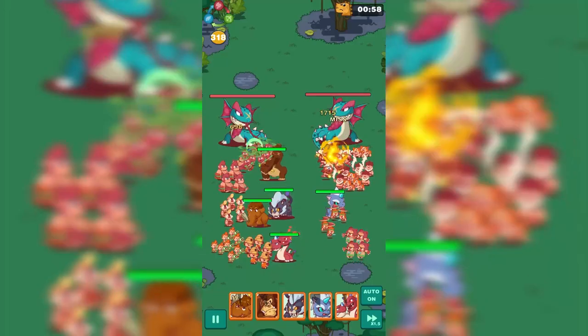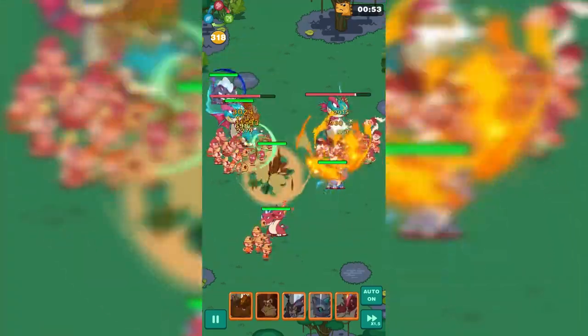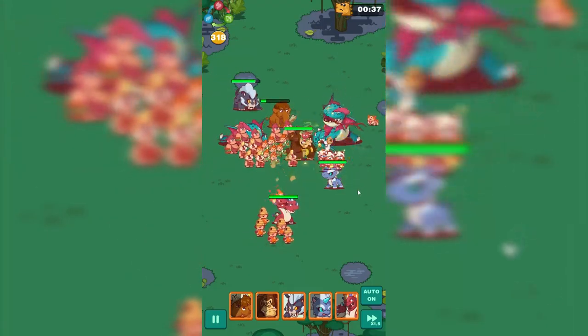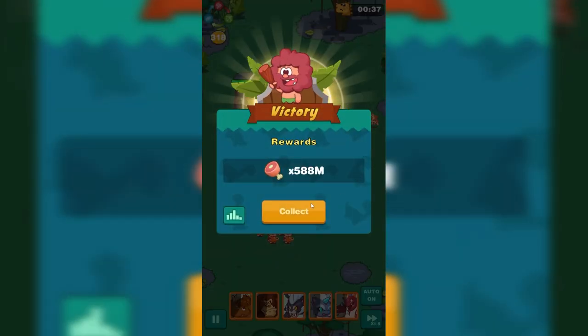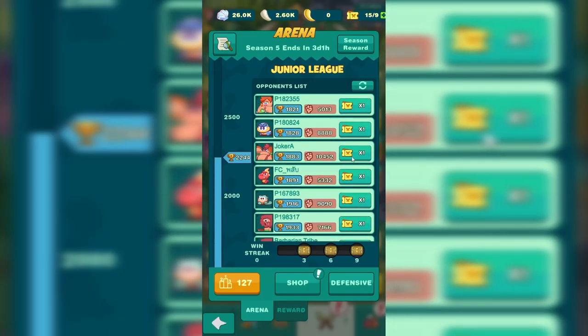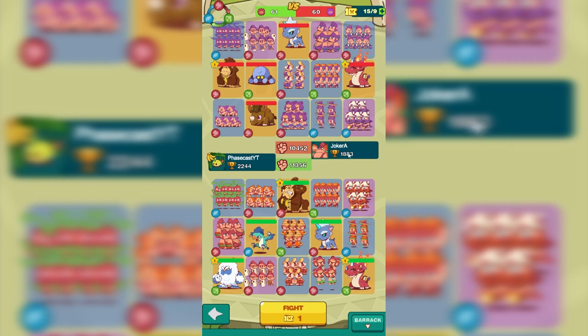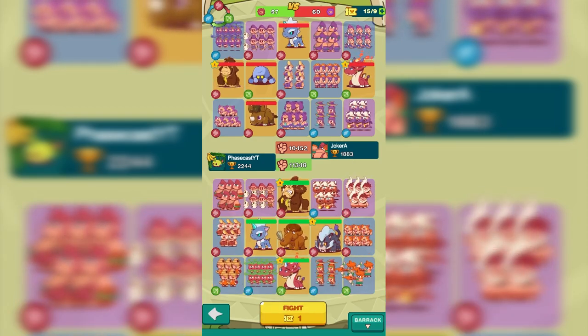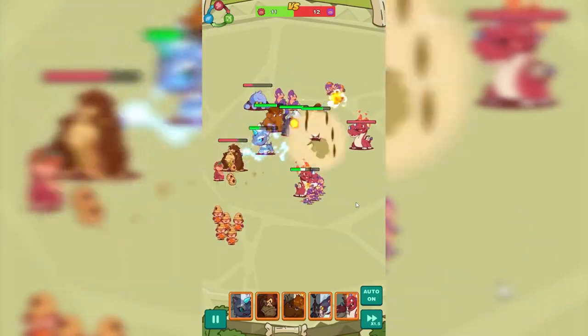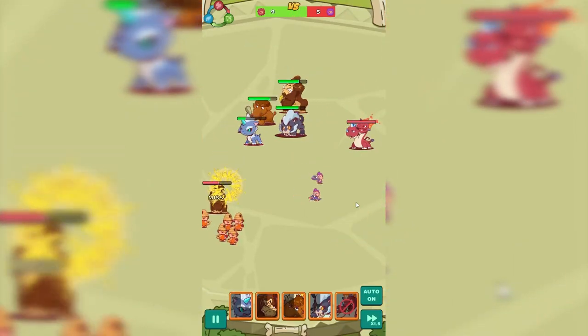Let's go to stage 318. We have auto on 1.5 times speed. We have our new soldiers in our army, and we are going to kill these disgusting dinosaur lizards. Let's check out the arena. Who is the strongest person here? This one — 10,452 power. Let's go with this lineup. We stunned them. Look at that skill going off there. That spider's throwing a web at us — we don't care, we're stronger.